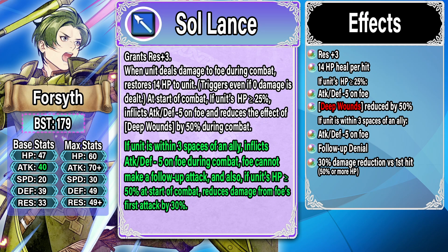Moving on to Forsyth from Shadows of Valentia with Soul Lance. He gets Res plus three and 14 HP healing per hit — upgraded from 10, which is an enormous amount of healing. If his HP is greater than or equal to 29 he inflicts Attack and Defense minus five on the foe and reduces the effect of Deep Wounds by 50%, so if he gets hit by Fatal Smoke he still heals for seven per hit, which is still solid. In the refine: if within three spaces of an ally he inflicts another Attack and Defense minus five, the foe cannot make a follow-up attack, and if his HP is greater than or equal to 50 at the start of combat he gets 30% damage reduction against the first hit. This refine is middling in my opinion.